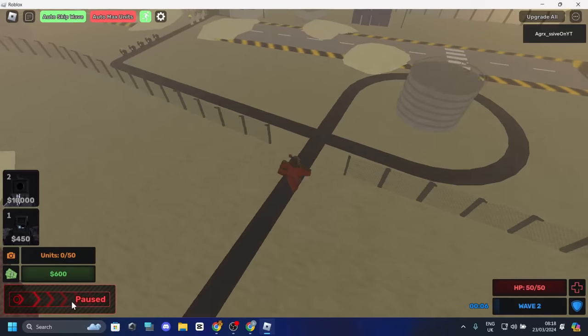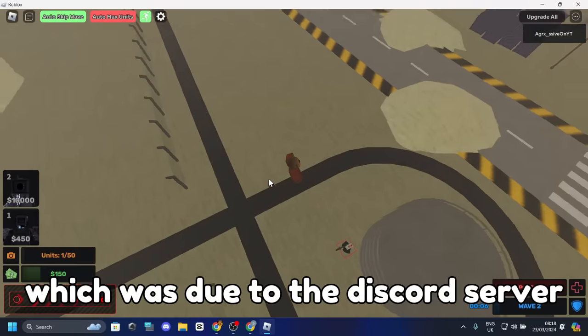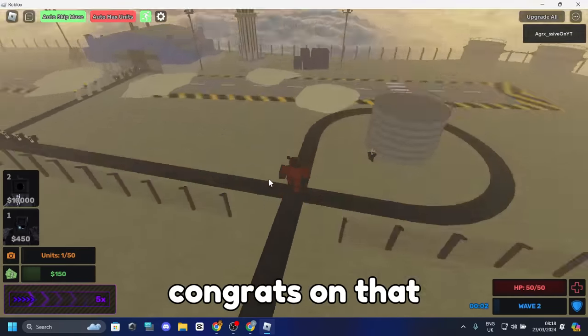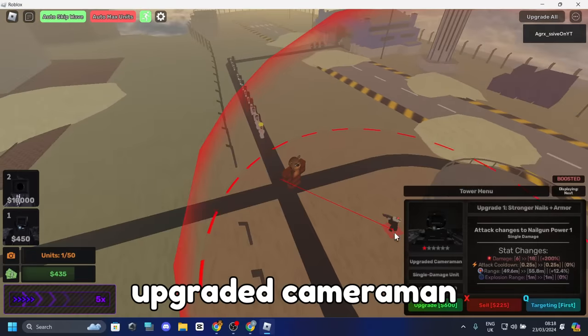As you can see, the game also added a 5x event for a day, due to the Discord server reaching 50k members — congrats on that. But let's continue: first, you place your Upgraded Cameraman at this circle and upgrade it up to five stars.